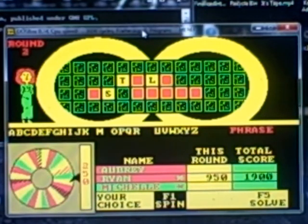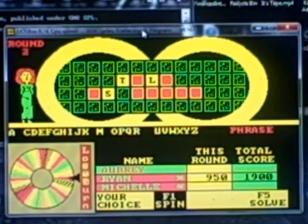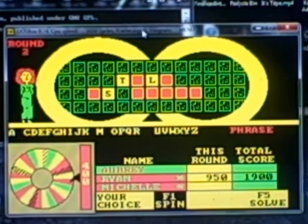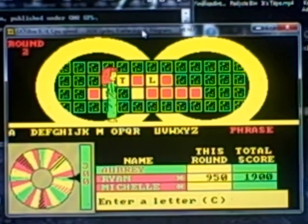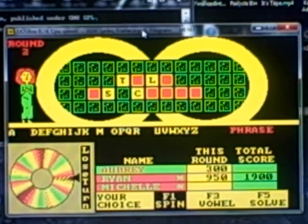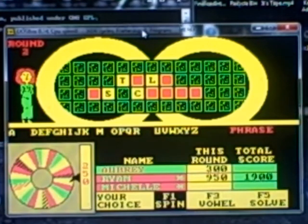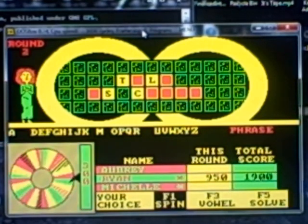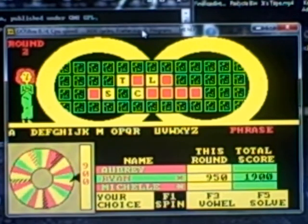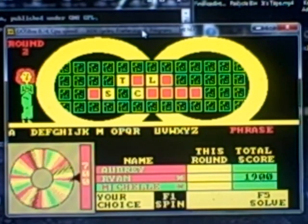Spin the wheel. $600. Is there a B? Nope. Spin the wheel. $300 — a C. One of those. Spin the wheel. Spin the wheel. Oh God, I'm going to get him bankrupt. Back to Ryan. Spin the wheel. And Ryan gets bankrupt as well. Back to Michelle. Spin the wheel.